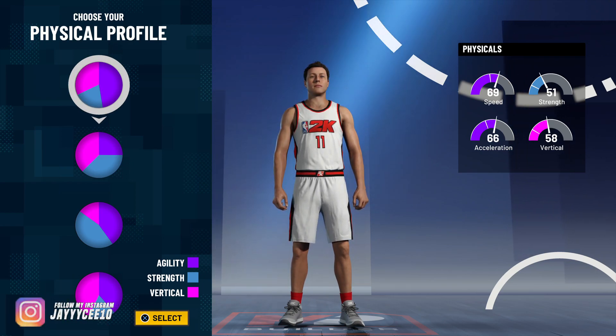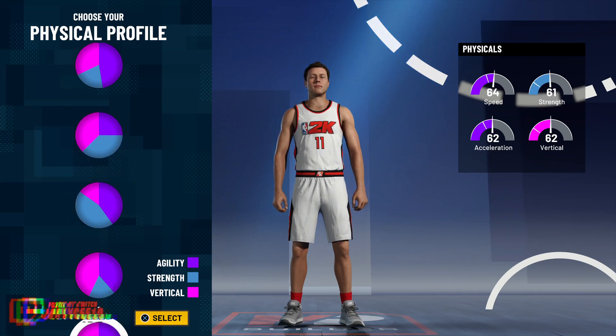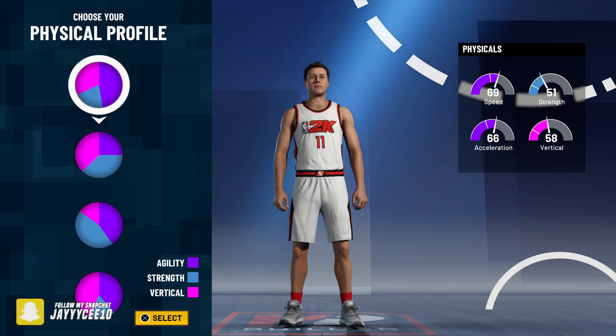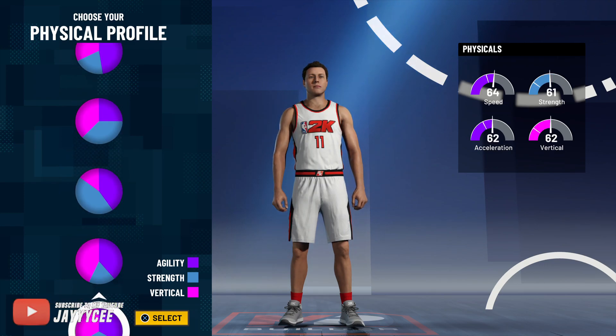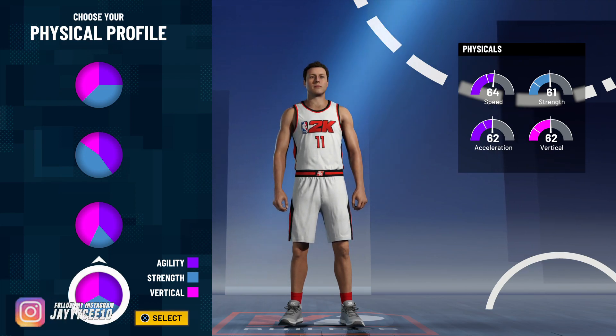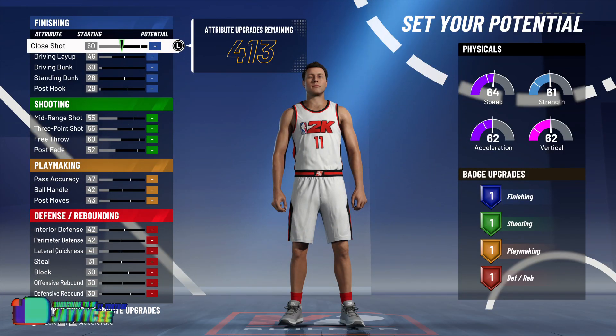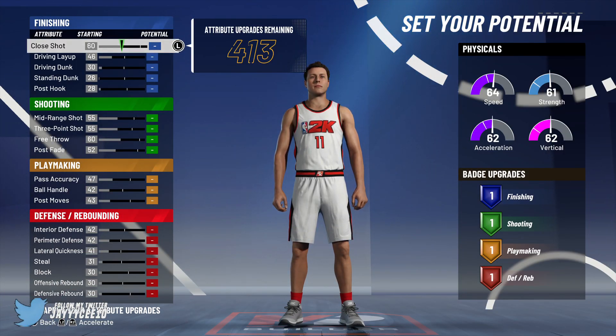I was tempted to go with more speed, since speed was really important last year, but then I thought about strength. If you put it toward speed you only get 51 strength. Playing at the three, you're gonna be guarding pain beasts and glass cleaners, so you don't want to get pushed around by big men. I recommend the pie chart with three even sections so you can balance everything out.